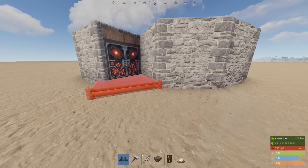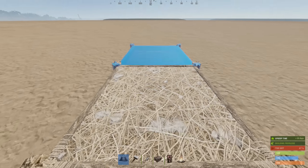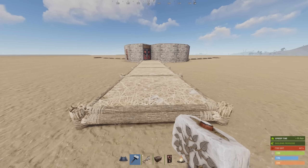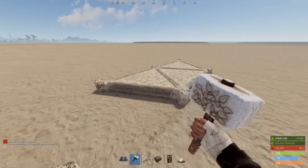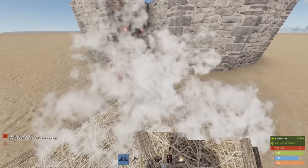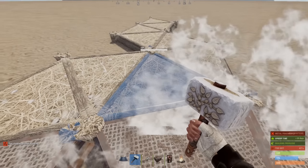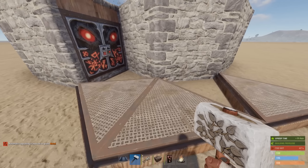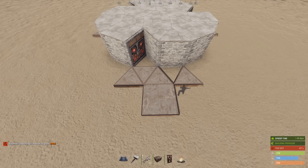Now we'll turn on three-sided symmetry and do the multi-TC. Place a triangle, then go out seven squares and cap that with a triangle. Delete what's behind us and go back with half moats. Upgrade these triangles to sheet metal and delete the rest. This is what it should look like when you have it fully built up.